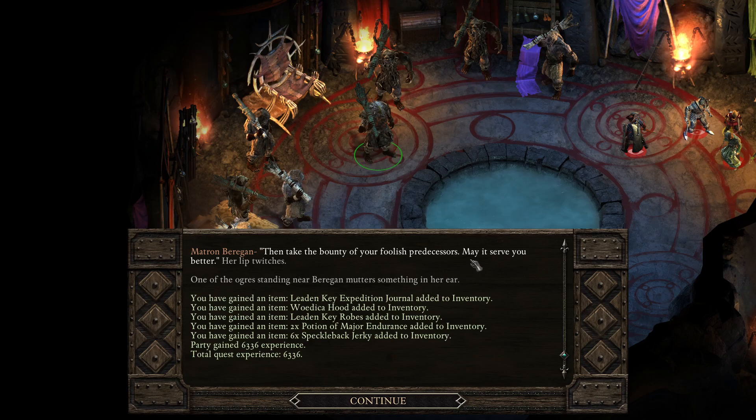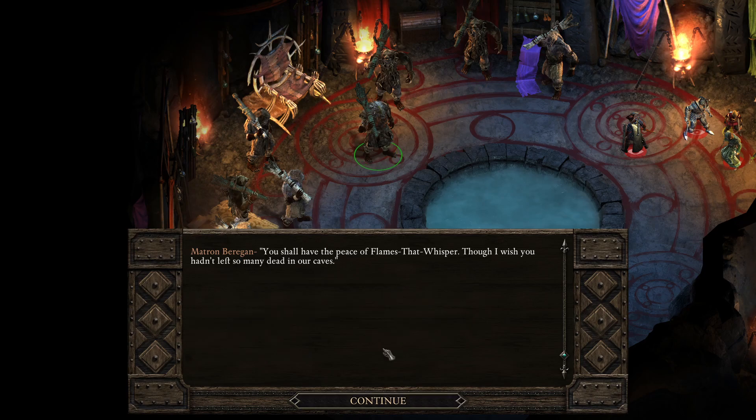'I'll give you my blessing and the remains of the last clods that passed through — perhaps they found something of value to you. But you must keep Stalwart from harassing us further.' Agreed — if Stalwart disrespects a treaty I can also just hurt them. Then take the bounty. We gained a bunch of stuff: Leaden Key expedition journal, a Wudika Hood, Leaden Key robes, two potions of major endurance, six speckleback jerky, and a lot of experience.